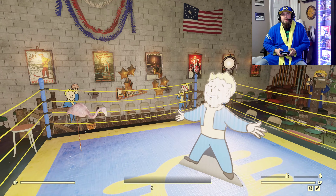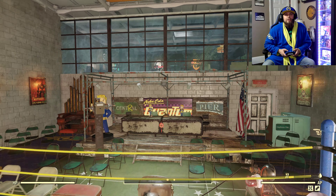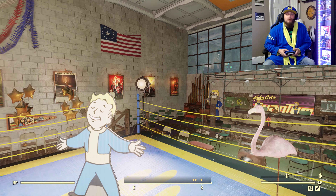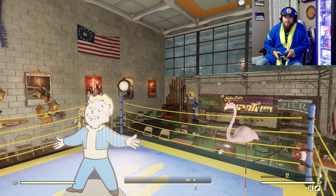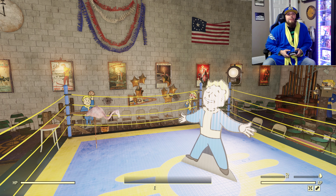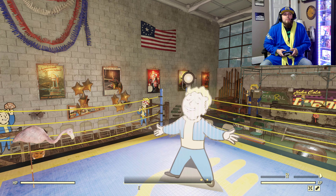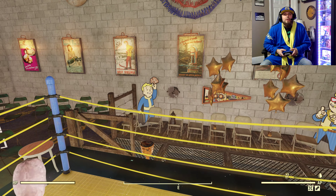Tonight's main event: Flamingo versus Flamingo! Who will come out on top at the Central Nuka-Cola Quantum Pier — that's what we're gonna call it. I thought, why not? That's what we have in the build menu, let's use it. Just having fun. From up here you can see some people out in the audience.